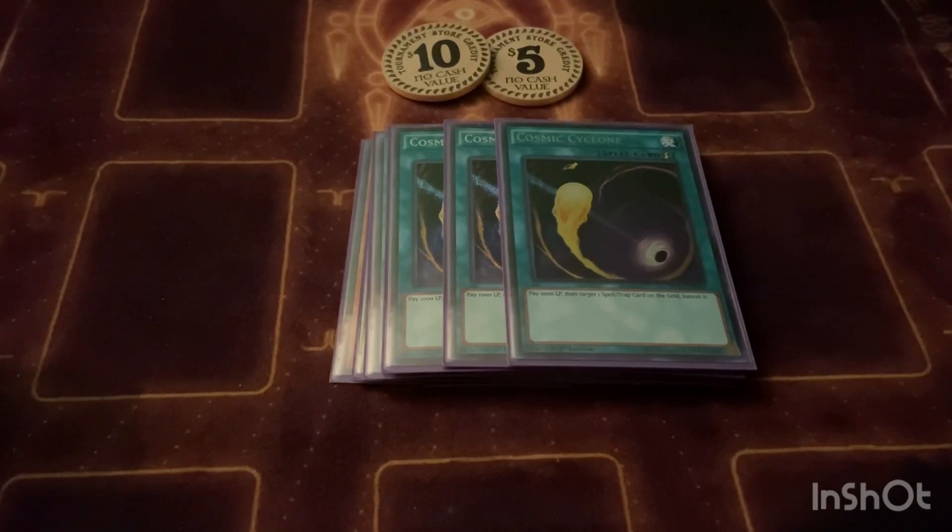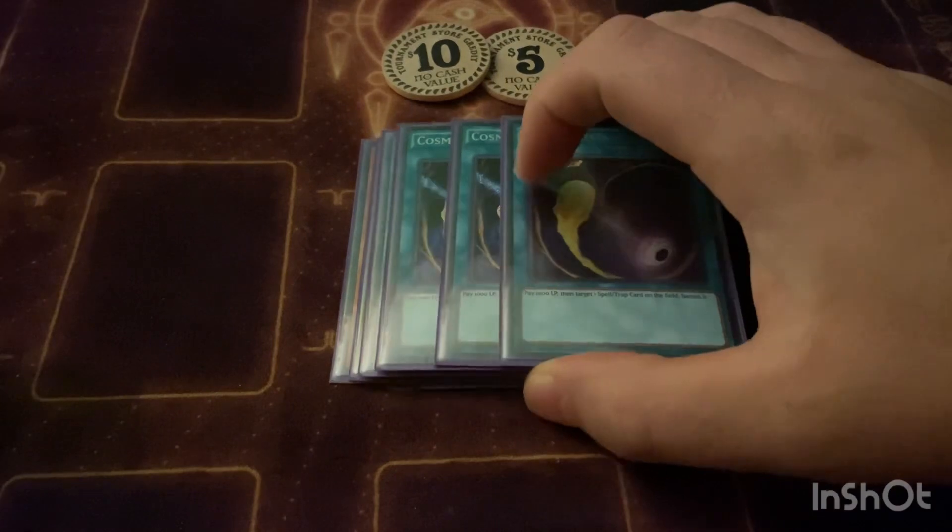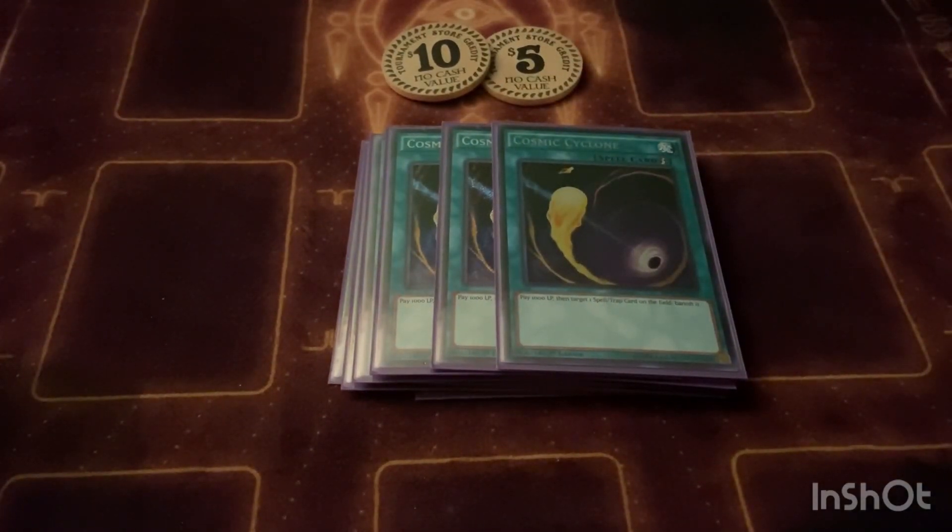I play three Cosmic Cyclone — I might cut this for Twin Twisters. I've lost a few games going into time because of this card, running out of time just trying to clear back row to push for damage. I lost a match to Exorcister in time because of it. I would probably take this out and run Twin Twisters at three — again, we don't care about the discard since we draw so much, and being able to get rid of up to two back row cards is great. Mystic Mine is now banned so we don't have to worry about that.